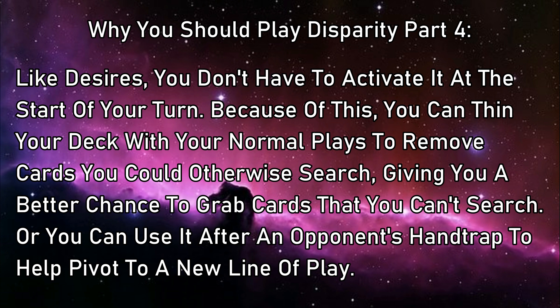It can also be used to help play through disruption. If you begin your combo and your opponent throws an Ash Blossom or an Impermanence your way, but you have something in your deck that can get you back online, you can play Disparity at that point to help you find it.